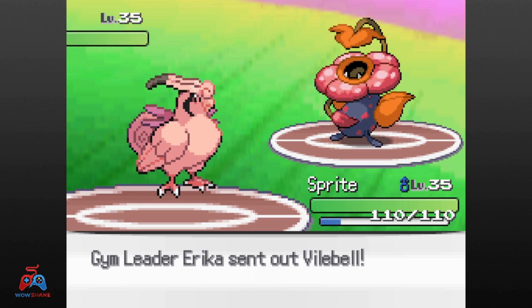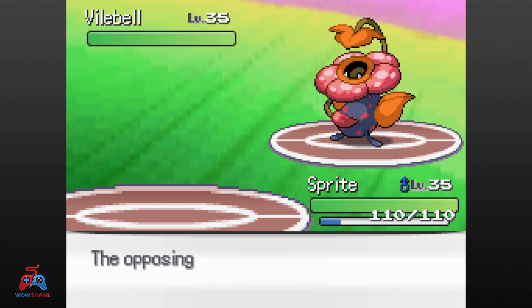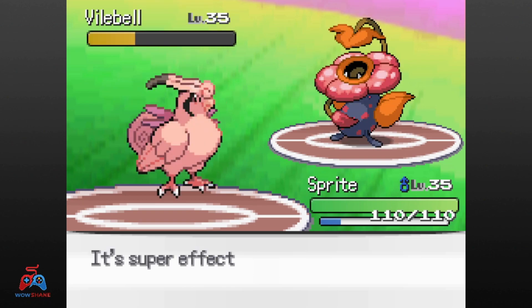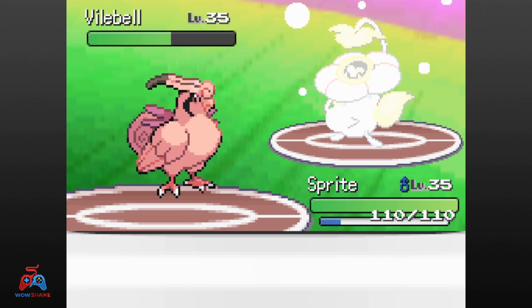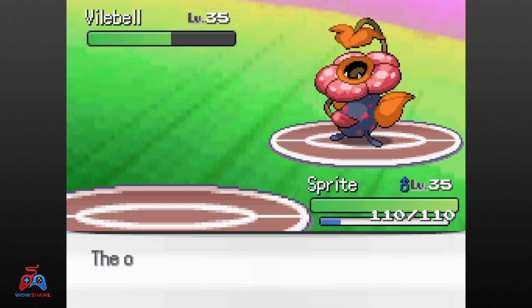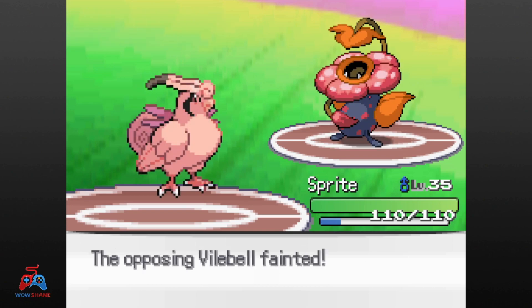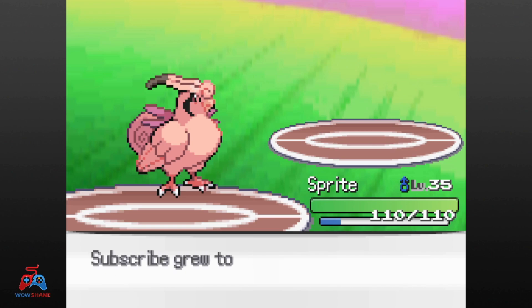Erika's ace is Vile Bell. I outspeed and go for Fly — Vile Bell misses Poison Power. Fly hits for over half HP, which causes Vile Bell to eat its Citrus Berry. Vile Bell then starts charging energy for Solar Beam, but I know I outspeed. I go for Fly again, which causes Vile Bell to miss Solar Beam. Fly connects and takes out Vile Bell, netting us our fourth Gym Badge — we're officially halfway through the Kanto Gym Challenge.